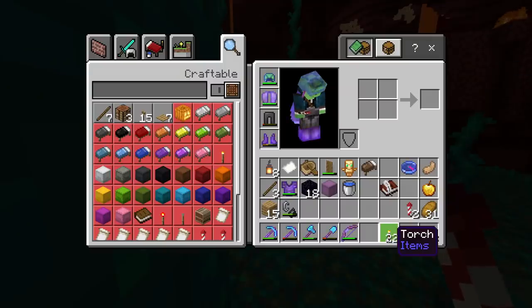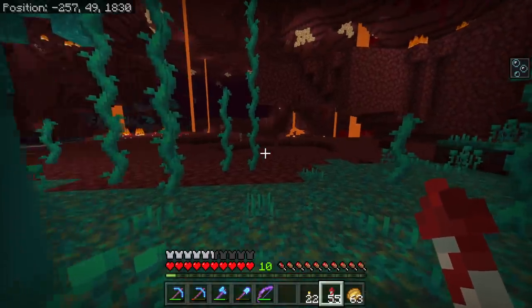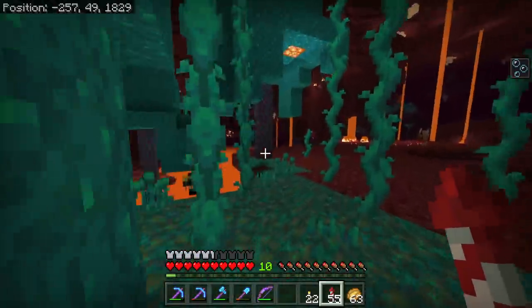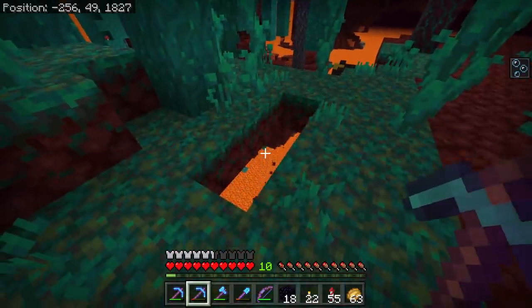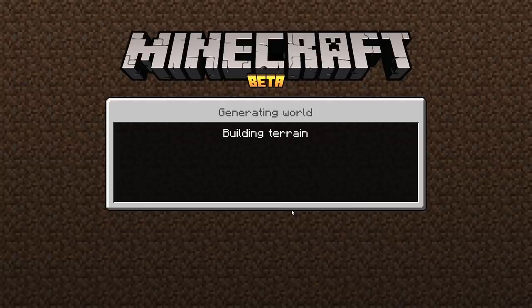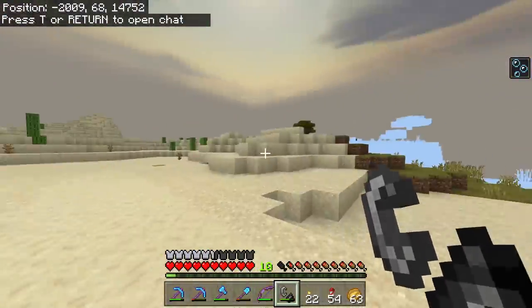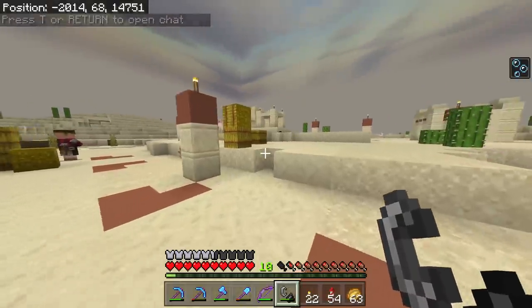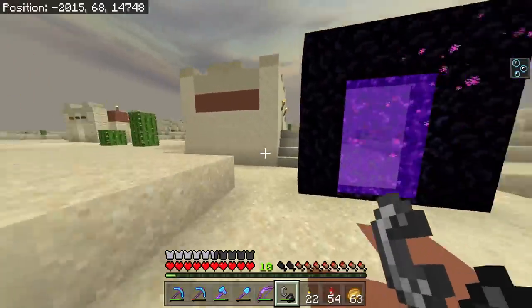I didn't bring a chest — I needed to bring my journal so I can write this down. What on earth was that sound? I'll just make it here. Okay, I definitely haven't been here before. Wow — a new village! That's pretty cool, that's actually pretty handy.